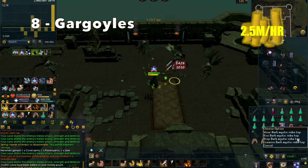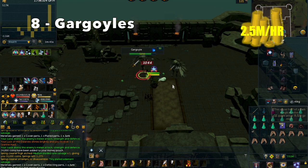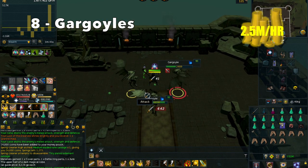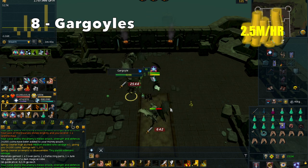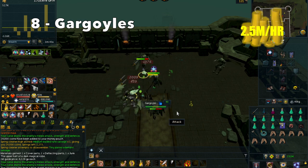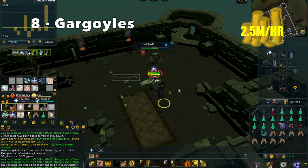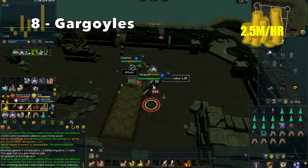At number 8, we have Gargoyles. Gargoyles only require 75 Slayer, so it is slightly lower than the other methods, and with this you can expect to make about 2.5M/hr. They drop a lot of Rune Salvage drops, which is where you make most of the money. They also drop a Granite Maul, which is fairly rare, so really you can expect all your money to come from the Rune Salvage. If you have a Spring Cleaner, definitely bring that; if not, just high-alch the items.